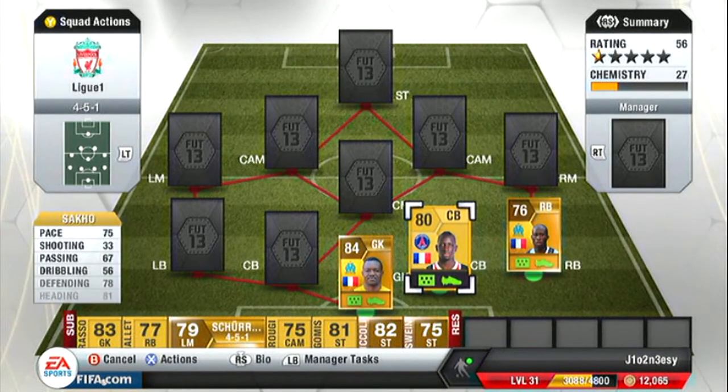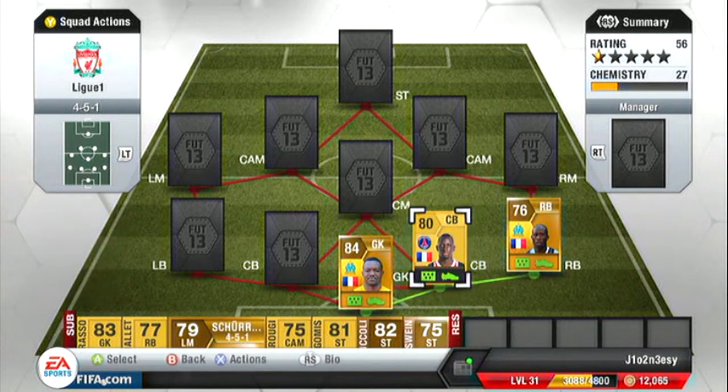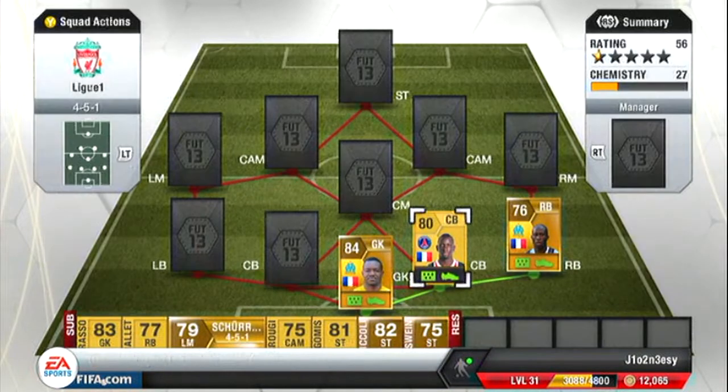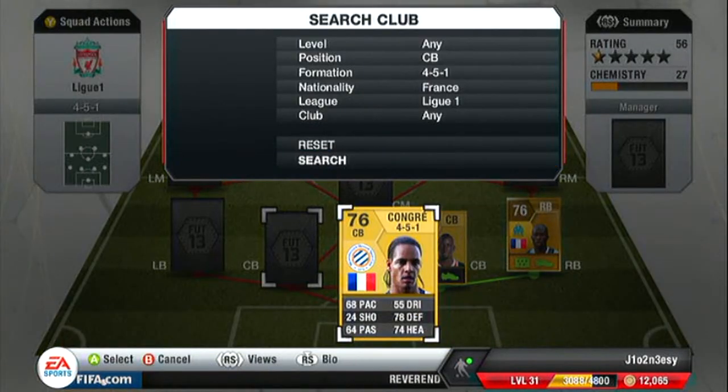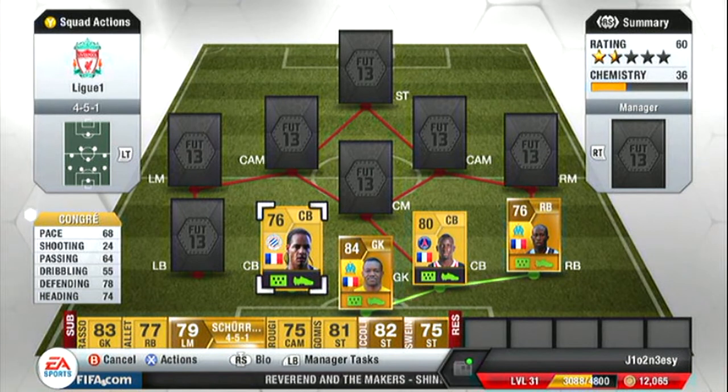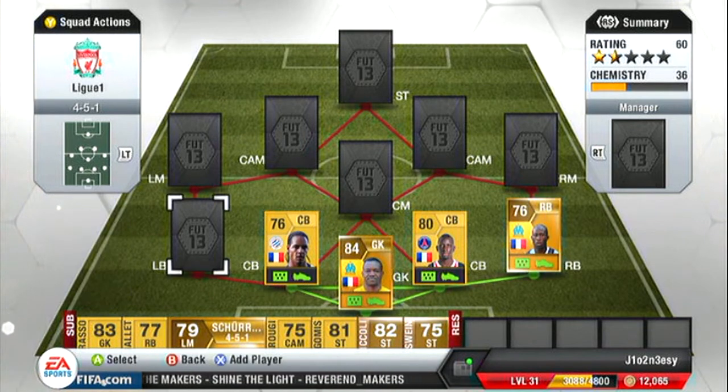We move on to our two centre backs — Sarko first, the PSG centre back. He's got 75 pace, 81 heading, 78 defending. He's always in the box for corners so he always scores goals from corners, and he's only 800 coins. Next we've got Kongre — he's got 78 defending, 74 heading and 68 pace. A centre back, 68 pace isn't bad though.